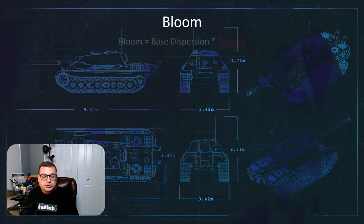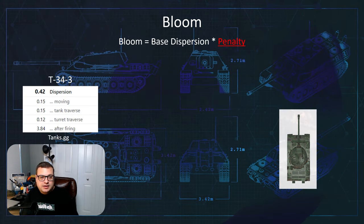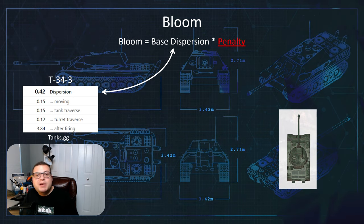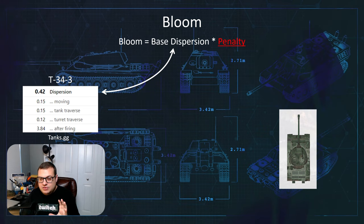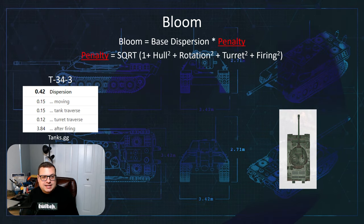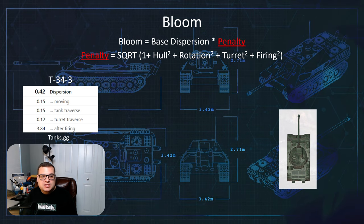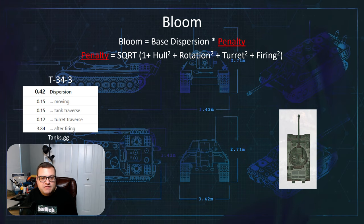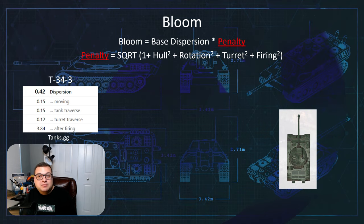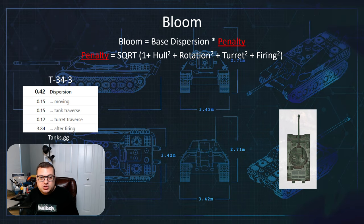Bloom is calculated by using the base dispersion times the penalty. Looking at the T-34-3, the base dispersion feeds into the equation. The penalty is a Euclidean norm — it treats all of your penalties as a vector and uses a root sum squared equation to temper the values. Essentially, it's a simplistic mathematical model to dictate the bloom without it getting out of control too quickly, which is what simply adding them would do.